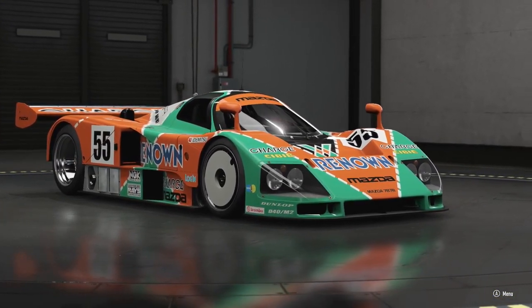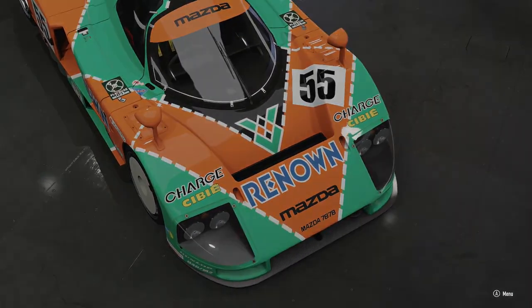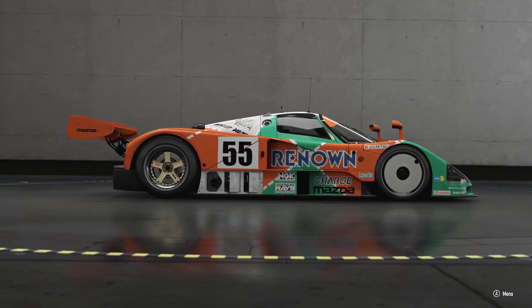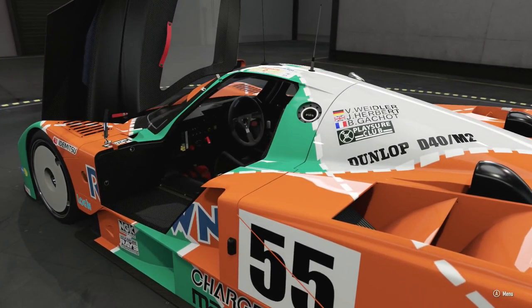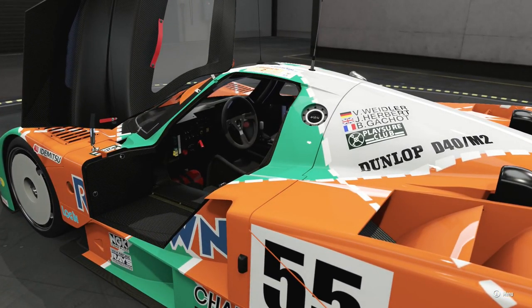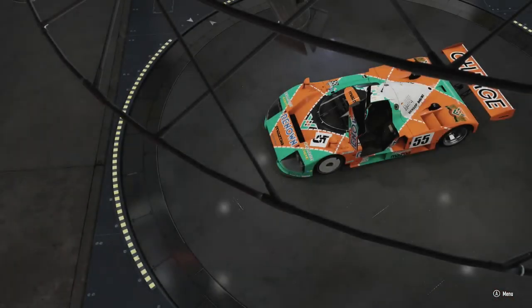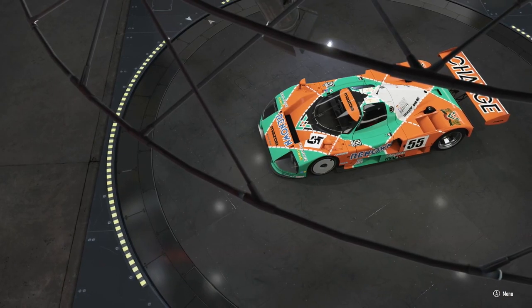This week the combo is going to be the Mazda 787B and Silverstone. One thing to know with that car is that of course it's a prototype, it's very fast, but combined with the track which is Silverstone, it makes a really tricky combo that offers a really narrow margin of error, so we really need to be as smooth and as precise as possible.